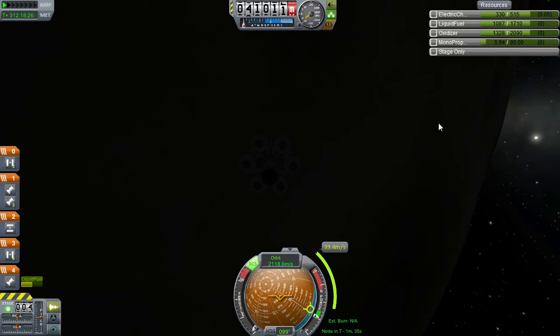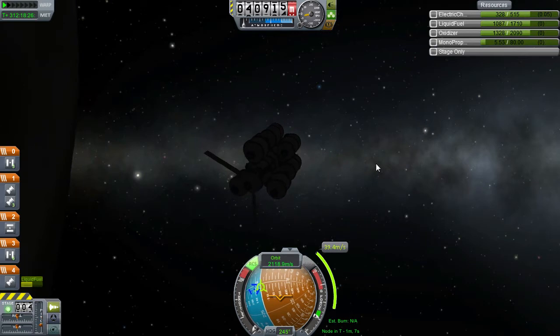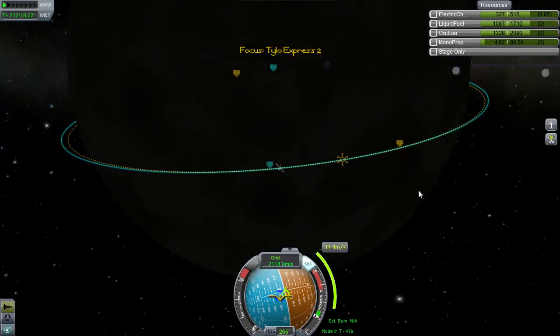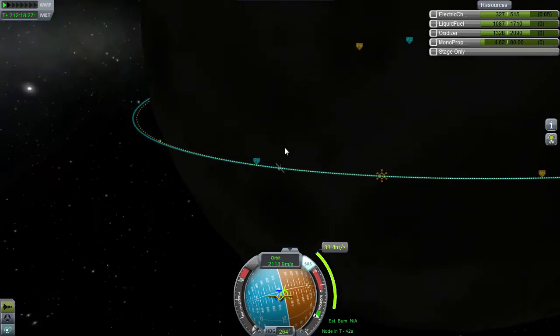Slowly rotating. I'm looking for the little blue reticule. Not making fun of anyone. You stupid blue thing. And... stop. RCS off, SAS on. I only have about five units of monopropellant left. How long is our burn going to take? Only thirteen seconds. Good.